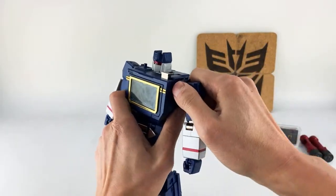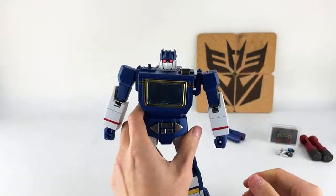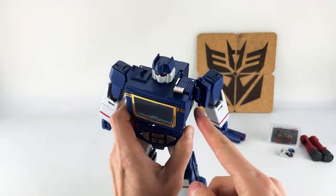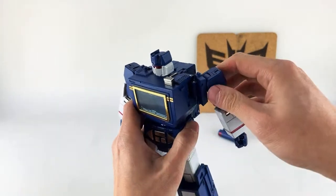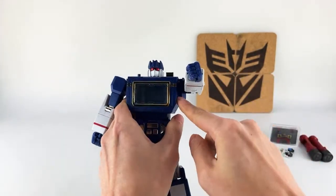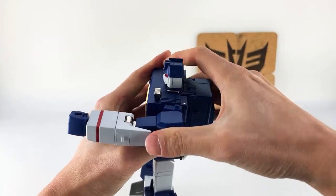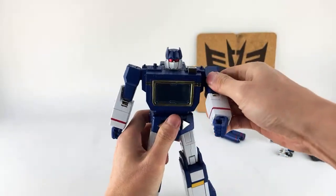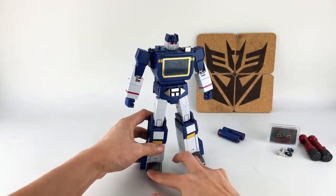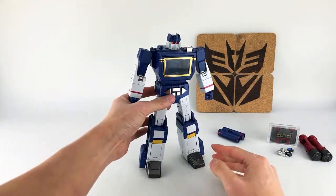And lastly, these shoulder pieces — at least on my copy, neither of them were in. They were just kind of flopping about. The key is that it actually has a tab, kind of a ridge coming forward, and it's on double hinges. I think it's easiest to get the double hinges — the front tabbed in first, so it's angled — and then apply pressure so it tabs backwards like that. It is a very hardy tab, so just be careful. But those are all the things that were wrong with mine to get him into robot mode.